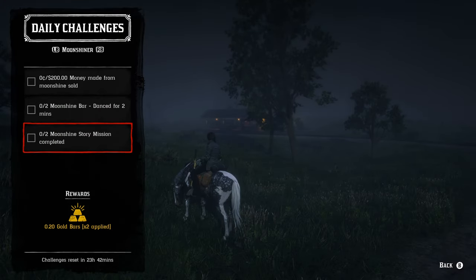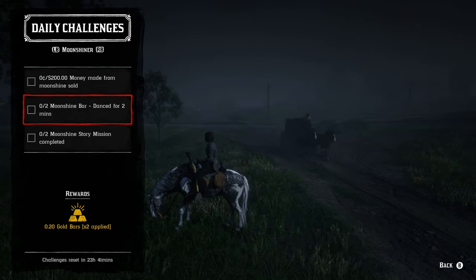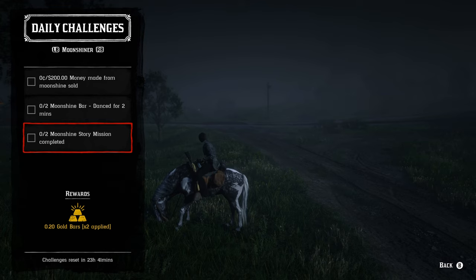For the moonshiner role, $200 money made from moonshine sold — if you sell the special strong moonshine recipe you make $247.50 without any bonuses, and this week isn't a moonshiner bonus week anyway. As long as you don't break any bottles you'll make more than $200 on one sale. For dancing twice for two minutes, it's basically just holding a button down for a total of four minutes, and for two story missions completed you can talk to Maggie or replay them through the progress menu.